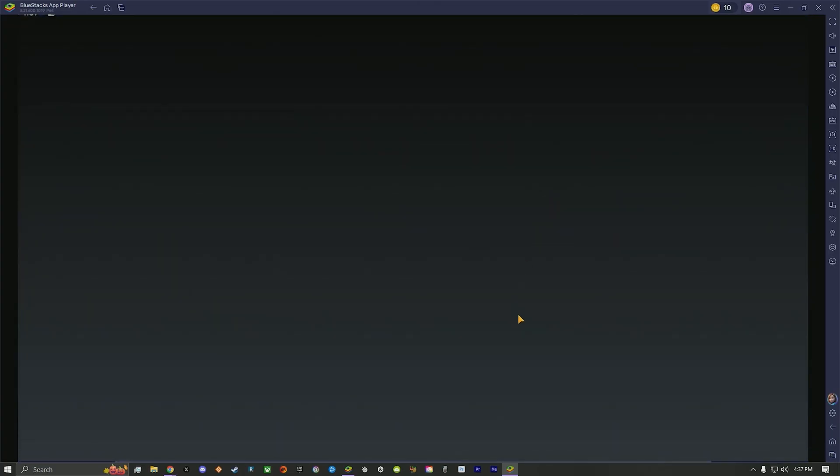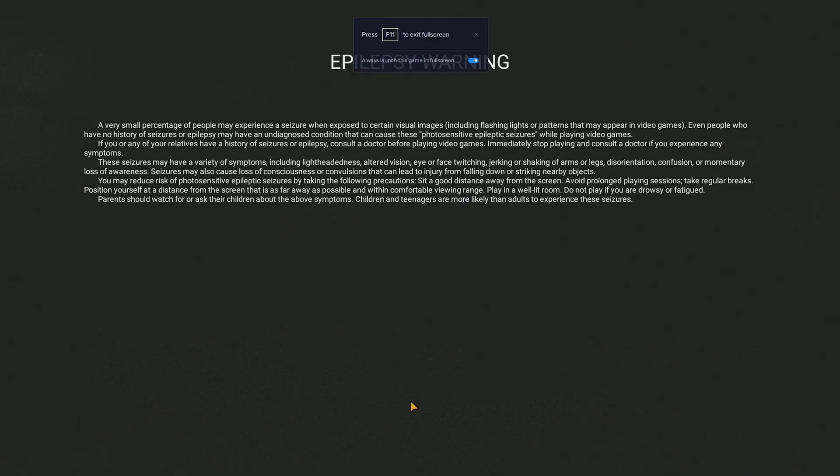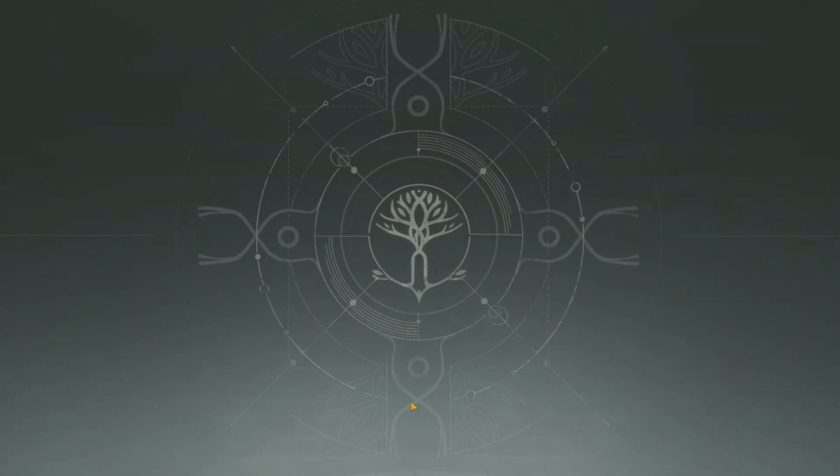So let's go ahead and launch Destiny Rising. And as you can see, it hit full screen. We see NetEase. We have the Epilepsy Warning. And boom — it is loading in.